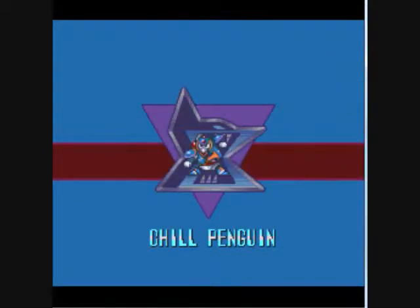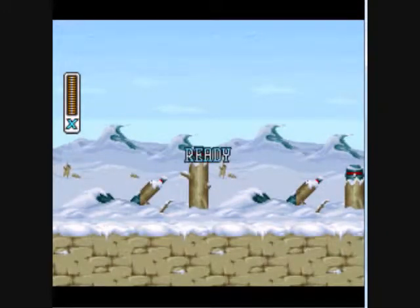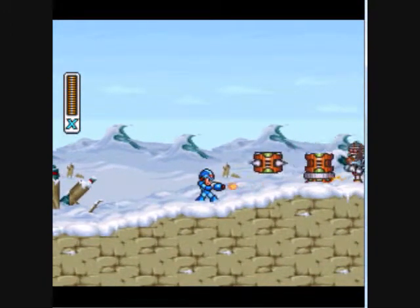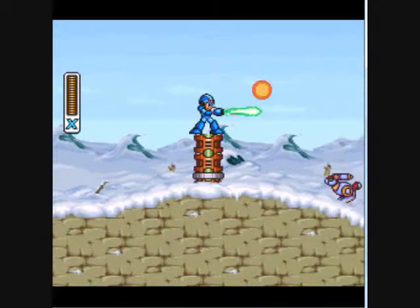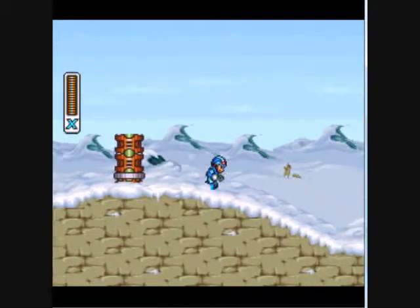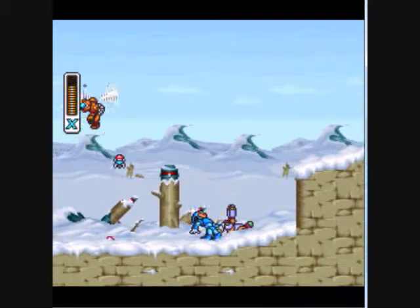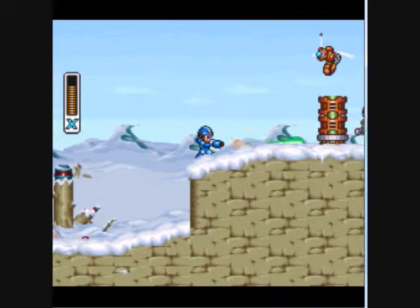Today I'm going to be starting with Chill Penguin. The reason behind that one is because Chill Penguin has probably the easiest stage, as well as the fact that he's the easiest boss. And you actually get a piece of equipment with pretty much no effort. That piece of equipment is a rather odd piece of equipment in not just Mega Man X, but any other Mega Man in the main series as well.